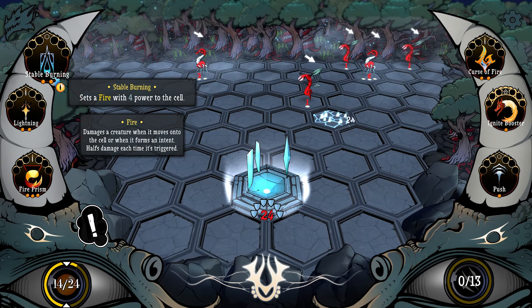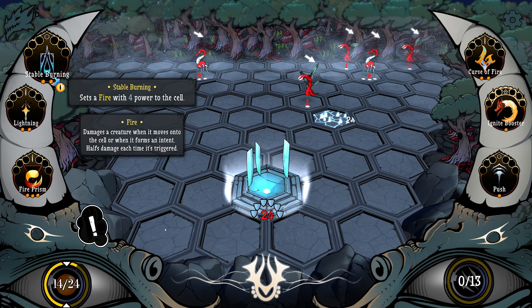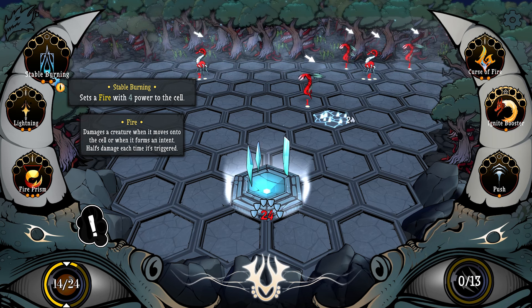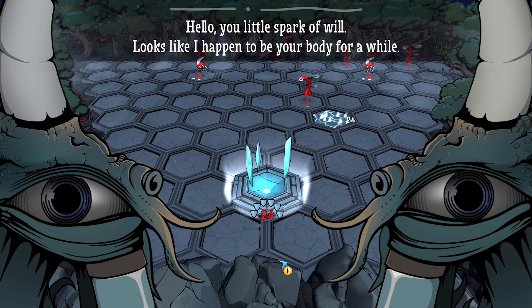Stable Burning is a new one — sets a fire with four power to the cell. What is this? Hello, you little spark of will. Looks like I happen to be your body for a while. What is happening?